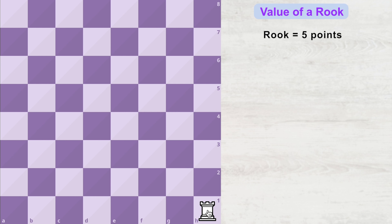So it doesn't matter where the rook stands on the board — wherever it stands, it can control a total of 14 squares. Because of this power, the rook has been assigned 5 points, meaning a rook is worth 5 points in a chess game.